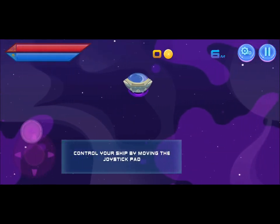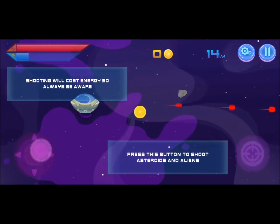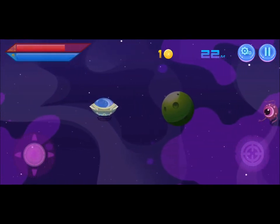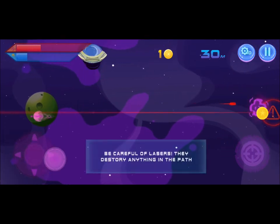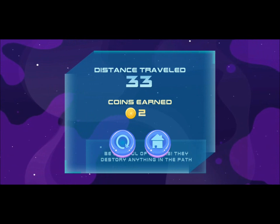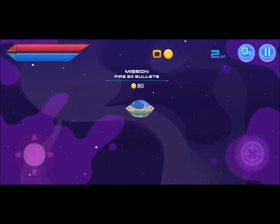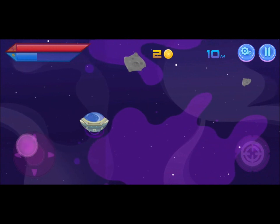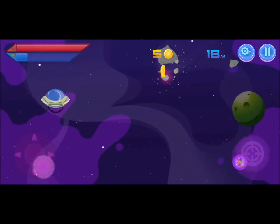Control your ship by moving the joystick pad. Alright, simple enough. Oops, I hit that one. Distance traveled: 33. Coins earned: 2. Alright, let's try this again. Basically, you want to try to get as far as possible and collect the coins. I'm not entirely sure what the coins will do for me at the moment.